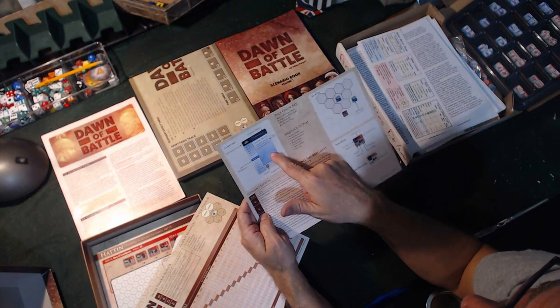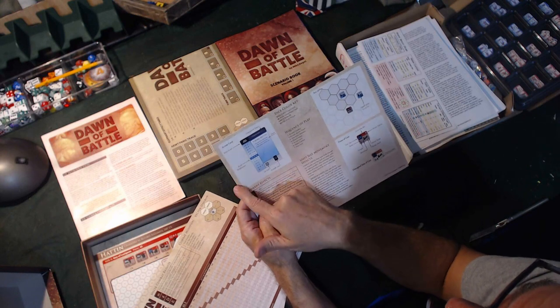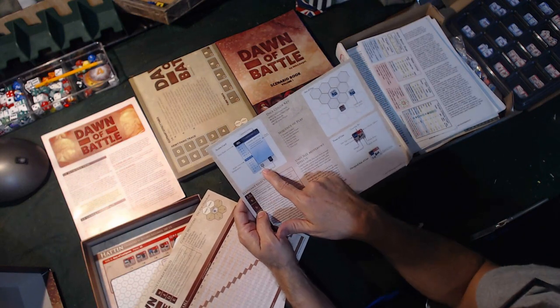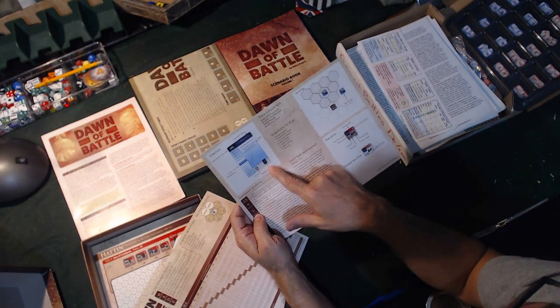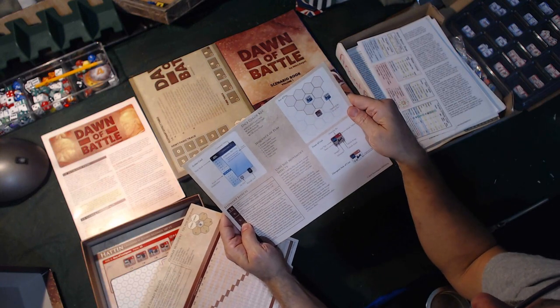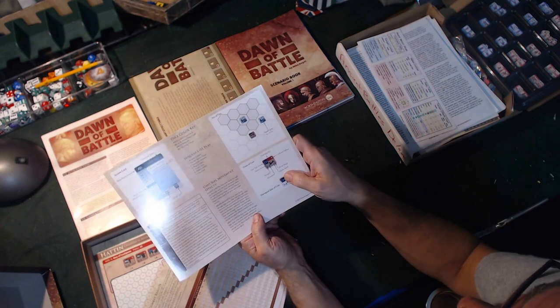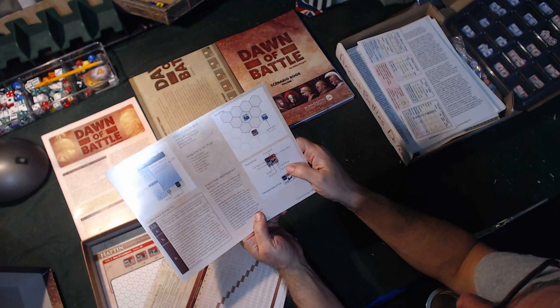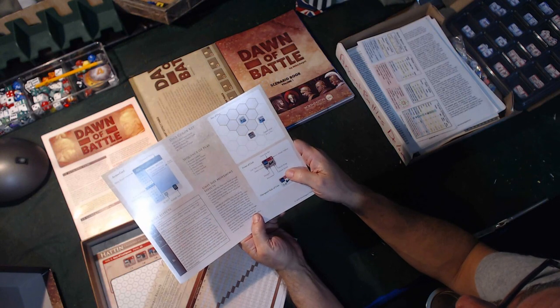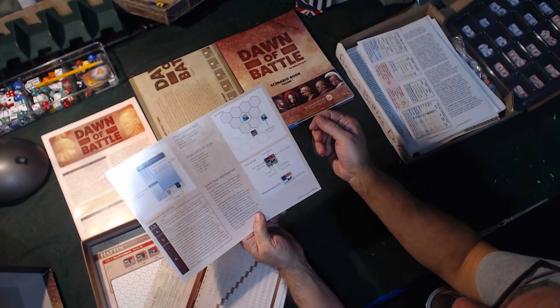Here's some explanation of the card use and how to use the card for the command value, the melee result, the result modification, a die roll built into the card, and the reshuffle icon. Explanation of the unit stats: the strength, movement, missile attack range, and missile attack down at the bottom right. And here's missile defense.